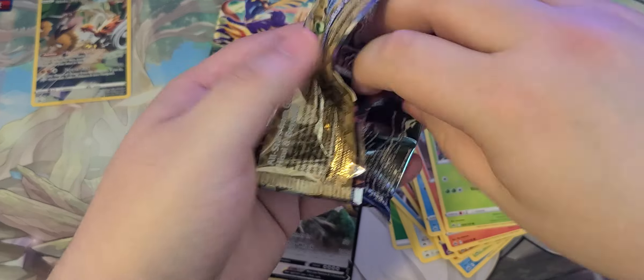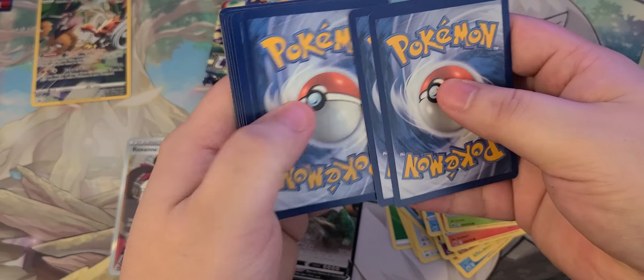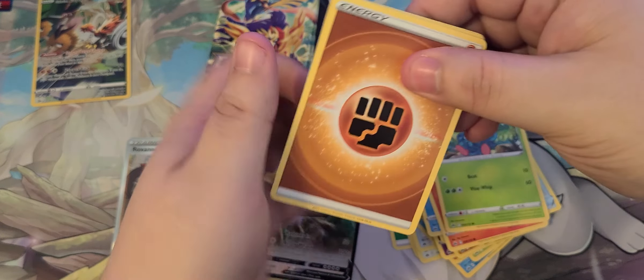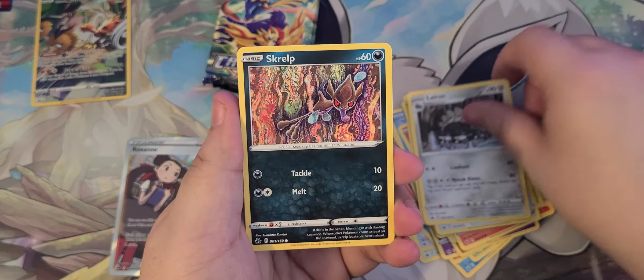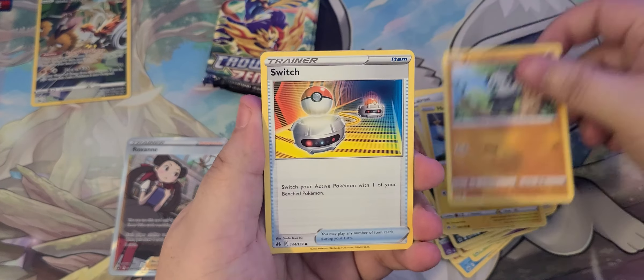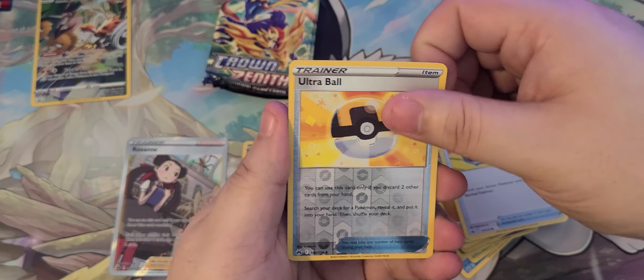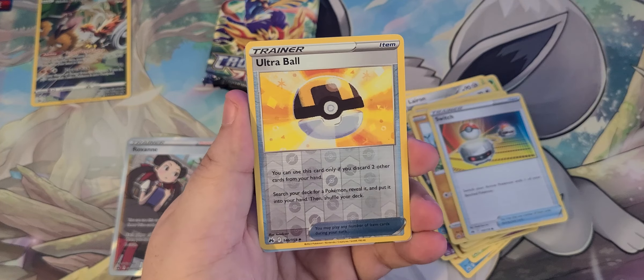I know the trainer gallery cards aren't usually the best value in the world, but there are a few of them that are up there — especially like the weird anime girl ones, like the Lily one from Sun and Moon. I remember it's still at an insane price.